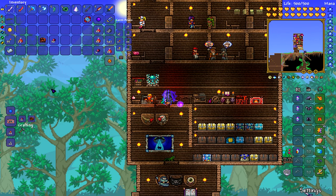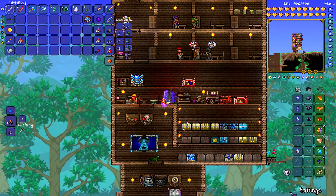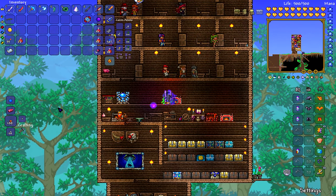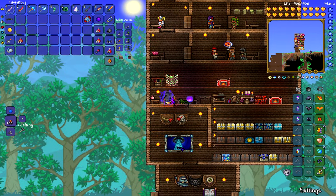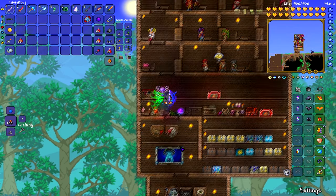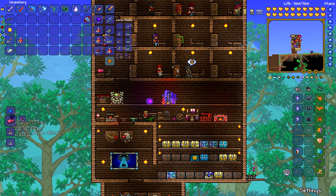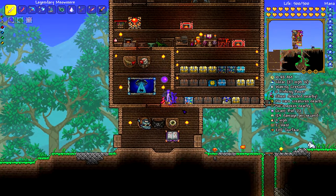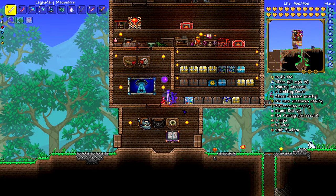You guys should already be digging down there and should have already defeated the Wall of Flesh. Go ahead and craft it, and you guys can set it down in your house. Now if I go to the original furnace I cannot create it, but if I go here I can create bars — you can only create one bar at a time, but that's besides the point. That is how you create it.